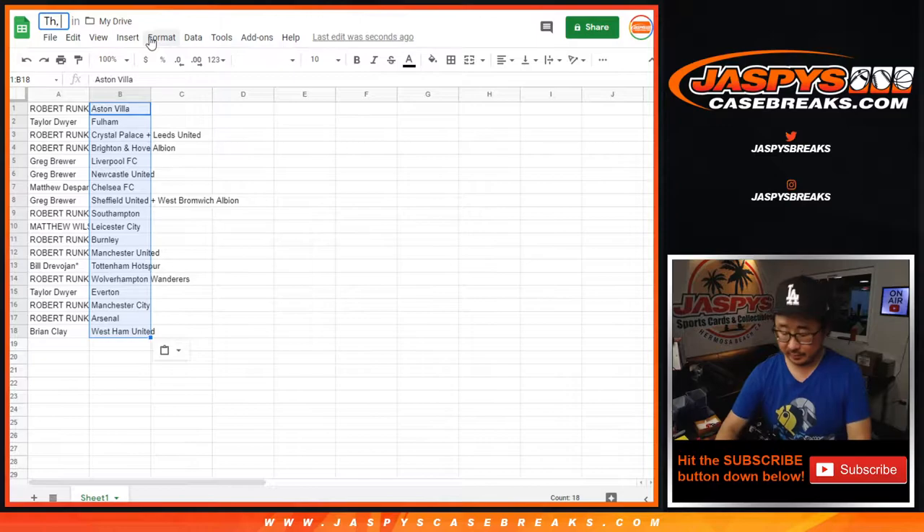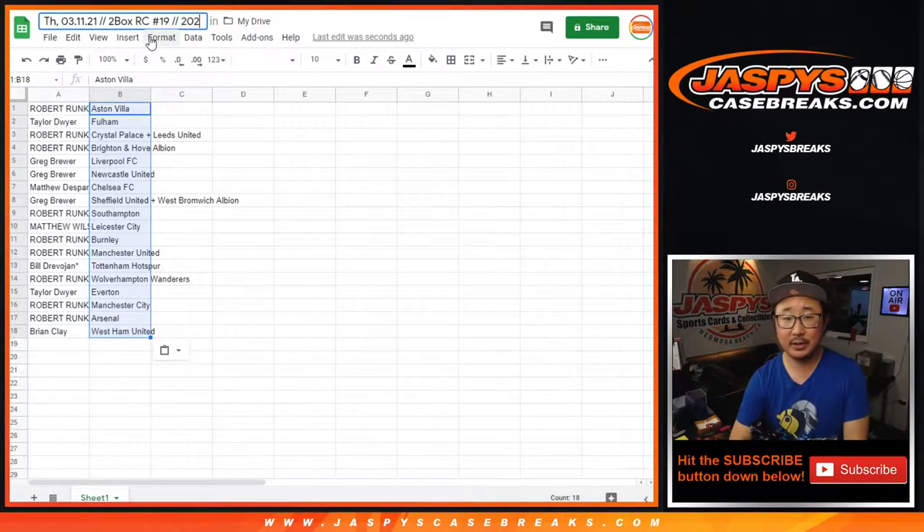And this is Thursday the 11th, 2021. Two box, RC — random club — number 19. 2020 Panini Premier League, soccer, or the EPL, English Premier League.